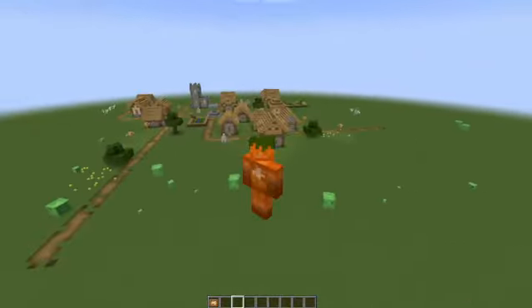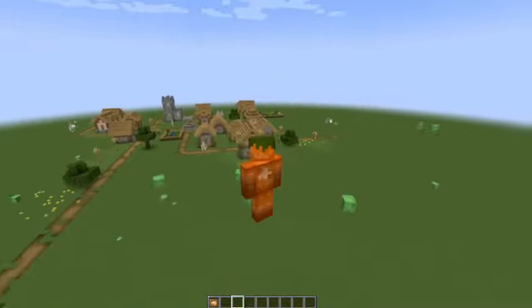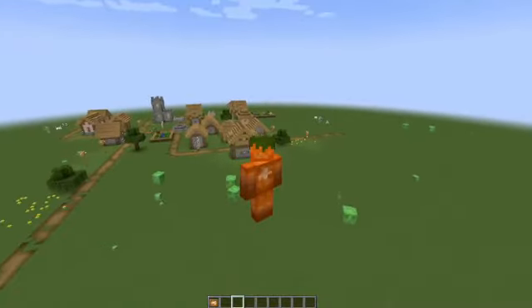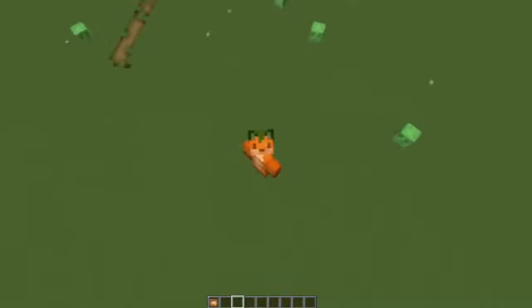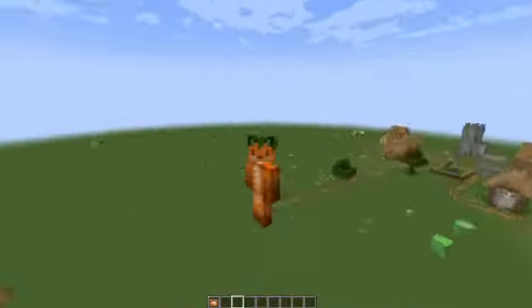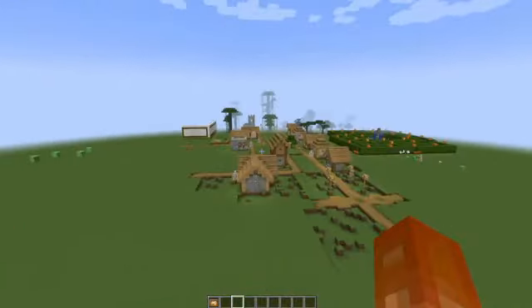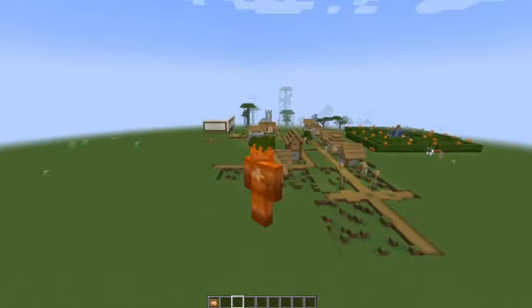You can see the back of your character and wherever you're facing. If you want to go to the front view, you can just hit F5 again and you can see the front of your character. And if you want to go back to first person, you just hit F5 again. So you can just keep hitting F5 to get to the view that you want.